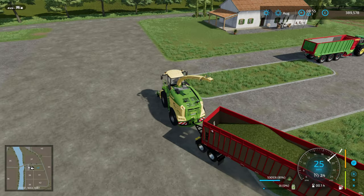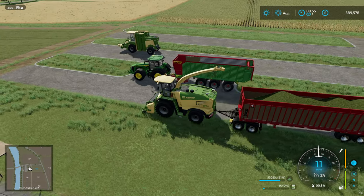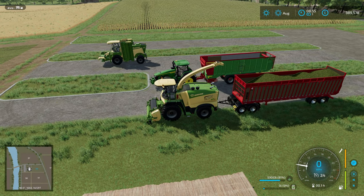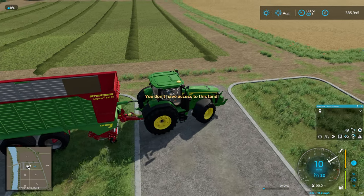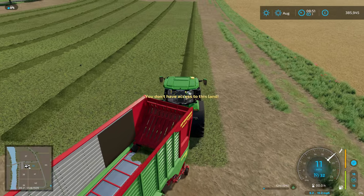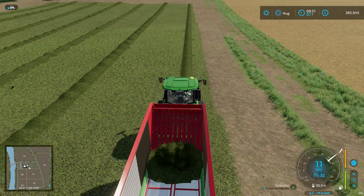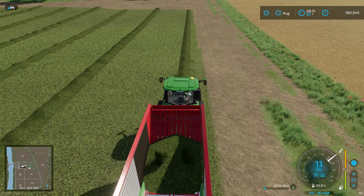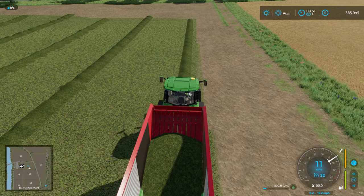We got 53,035 litres with the direct disc, which causes a slight issue because the biggest forage wagon that's not a crazy modded one is 50,000 litres — which is what we've got on the back of the John Deere. So I've brought a second loading wagon so we can collect the difference if needed. I'd really recommend testing yourself, but if you just want the answer, you'll have to listen to me ramble for a few more minutes.